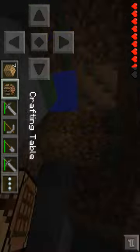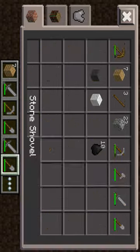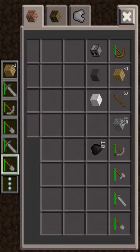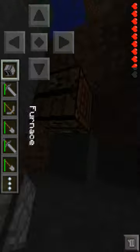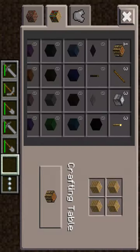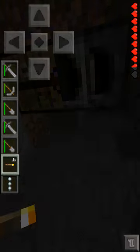Also craft a furnace — you'll really need a furnace. Then also make torches and put them in dark places that need lighting. Let's make the place bigger because I'm claustrophobic.